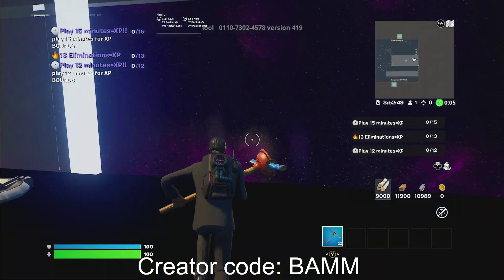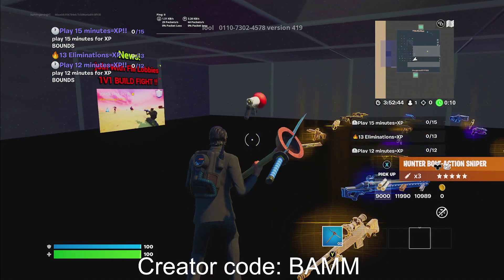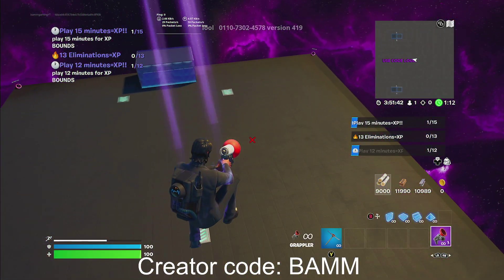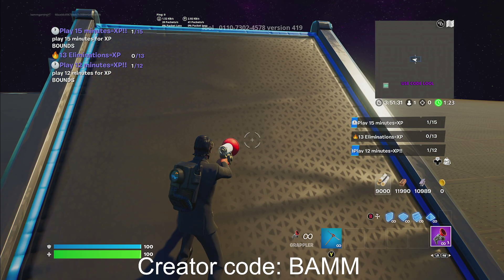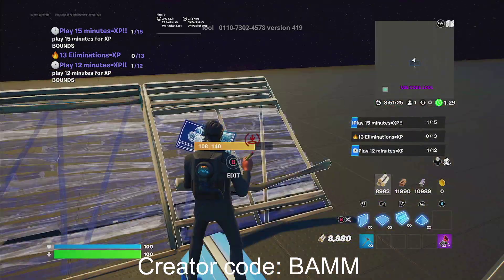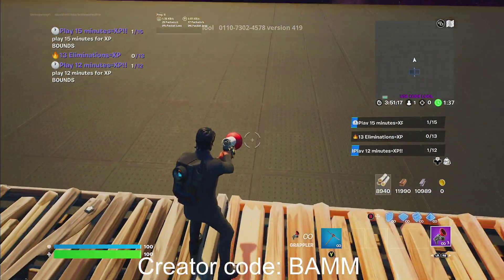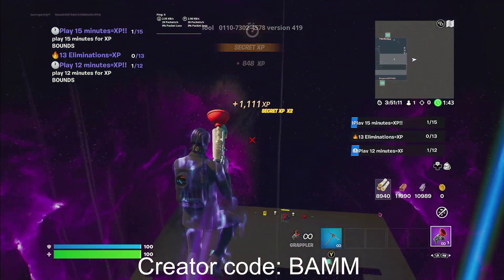Let's go straight into the map. You guys are going to want to go ahead and grab a grappler. Once you grab the grappler, go straight into the map just like so. Now you guys want to head to that 1v1 side right here. Go straight and jump onto this thing right here. You're going to build 2 stairs and floors right there, run straight ahead, and there's going to be a secret XP button right here. Go ahead and hold that, and now you guys are going to start getting some very nice creative XP.